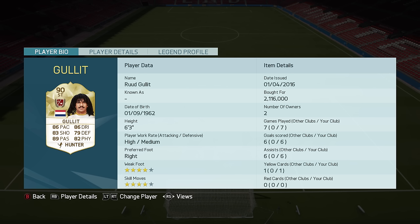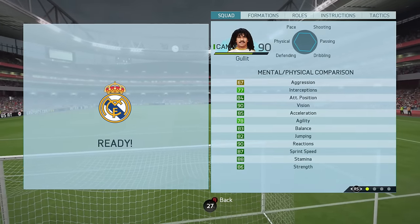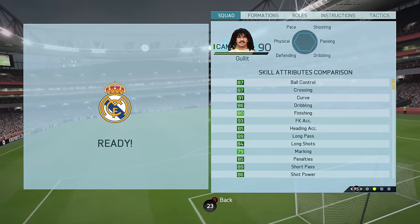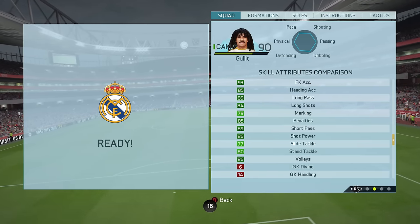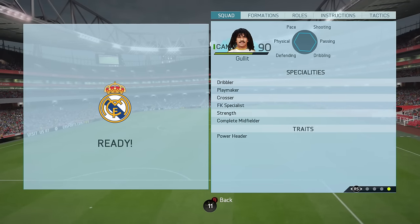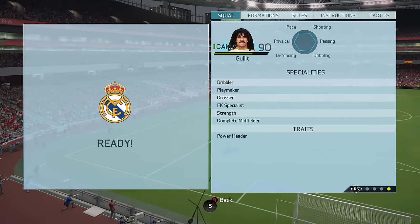Gullit's in-game stats: 90 vision, 85 acceleration, 90 reactions, 87 sprint speed, 88 stamina, and 86 strength. He also has 87 ball control, 87 crossing, 91 curve, 93 free kick accuracy, 89 long passing, 89 short passing, and 86 volleys. He has four-star weak foot, four-star skill moves, and a high/medium work rate with the dribbler, playmaker, crosser, free kick specialist, strength, and complete midfielder specialities, along with the power header trait.